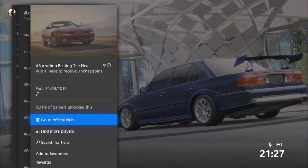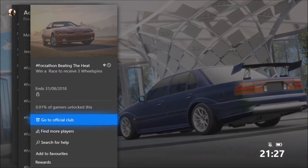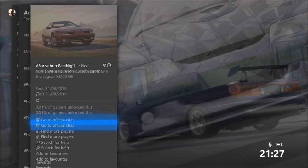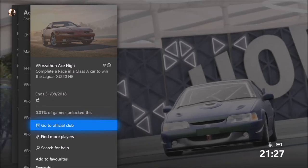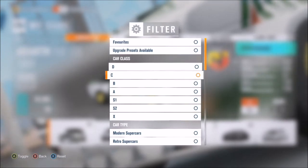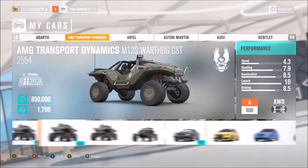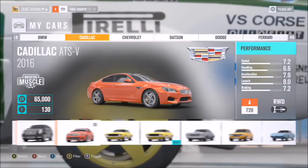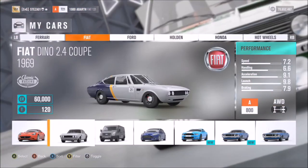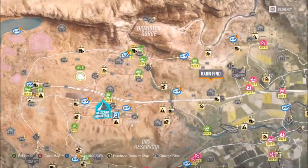The second challenge wants you to complete a race in a Class A car to win the Jaguar XJ 220. The third challenge only wants you to win a race for three wheel spins — if you won the co-op event race you would have already completed it. Otherwise you can complete both at the same time. Start by filtering your cars to just A-class, then pick one you're comfortable racing in — your most powerful A-class car.